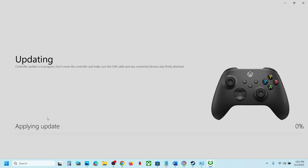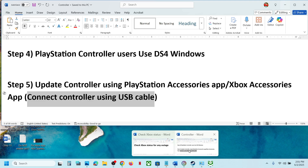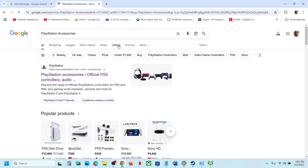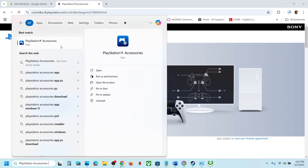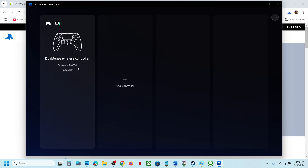Similarly, if you have a PlayStation controller, use the PlayStation Accessories App. Go to Google, search for 'PlayStation Accessories App,' download it from the official PlayStation website, run the EXE file, and install it. Launch the app, connect your controller, and if there is any update available you will see an Update option. Update your controller and then check.